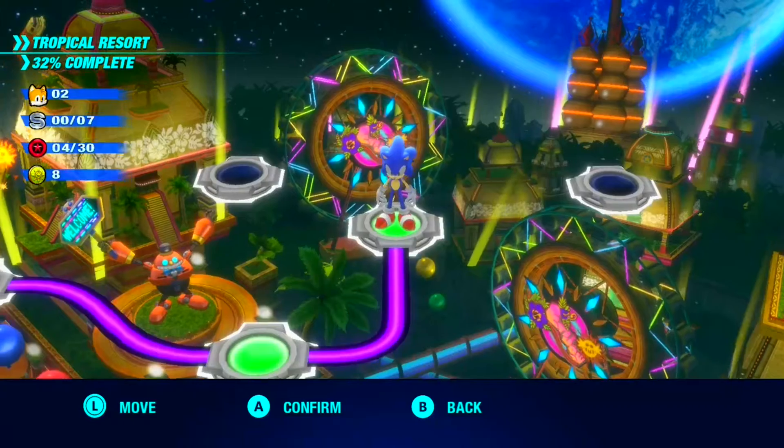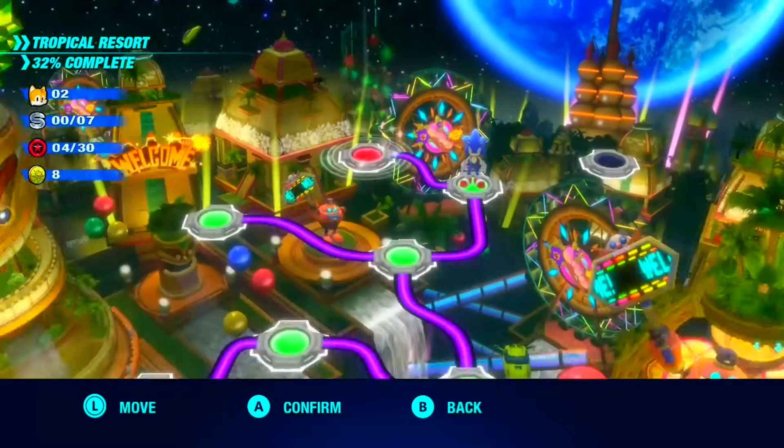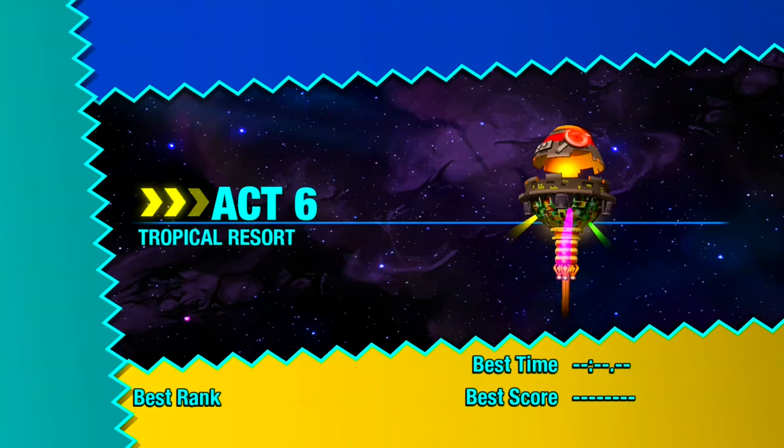For example, Green Hill Zone has loopy loops. The reason why Frontier's environment looks so dull and bland is because it's literally just a field. And some puzzles. Because all the fans of Sonic want to do puzzles. Yeah, that's where Sonic Team is at the moment.